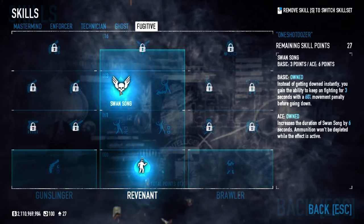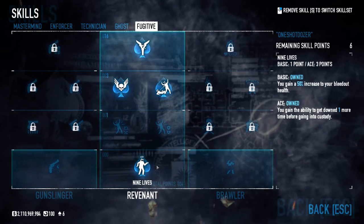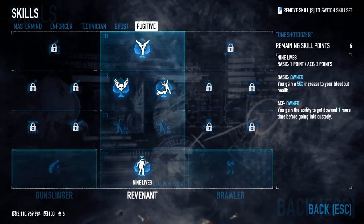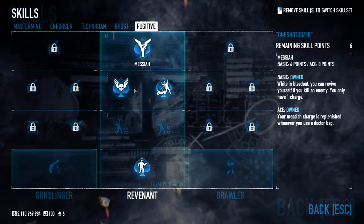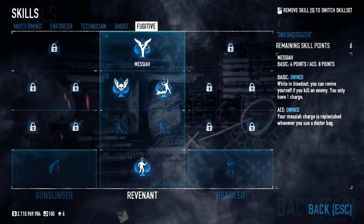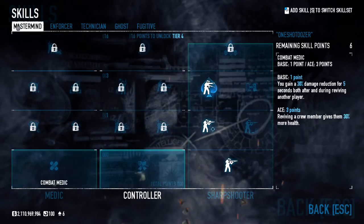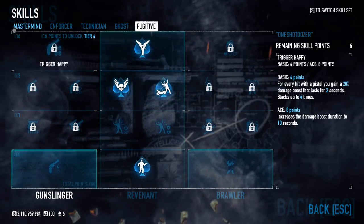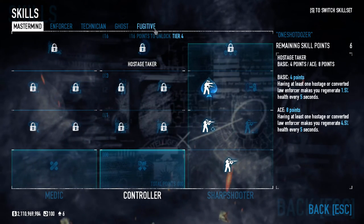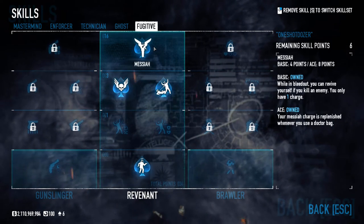From the Fugitive tree, you want all the good skills here. Nine Lives increases your down count by one. Swan Song — we all love swan song. Messiah has now changed: you can kill with whatever weapon you want, but you only have one charge now. However, you can replenish it with your doctor bag. Whenever I have Messiah equipped I bring doctor bags — if I'm going solo, just a basic doctor bag is all you need. Bringing a basic doctor bag is basically like having Messiah Aced from the previous version of Payday.